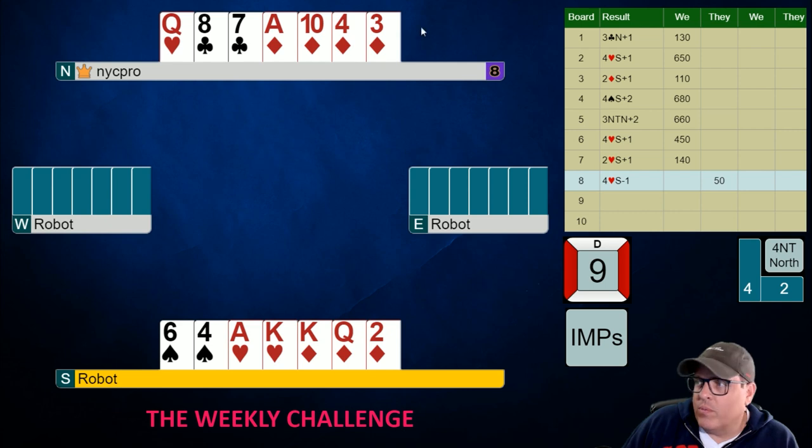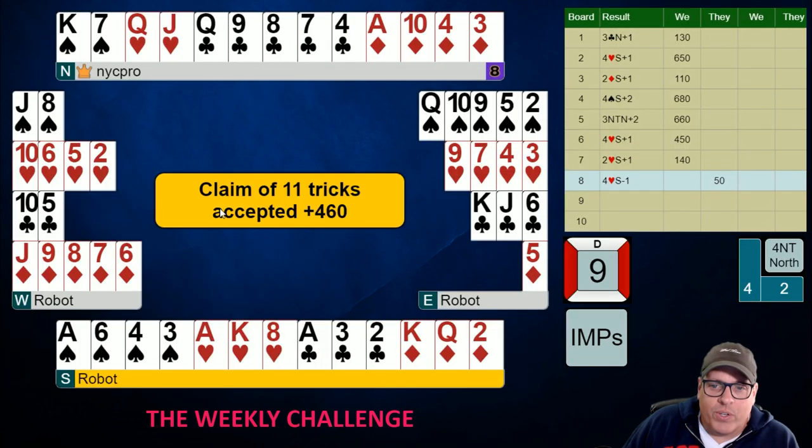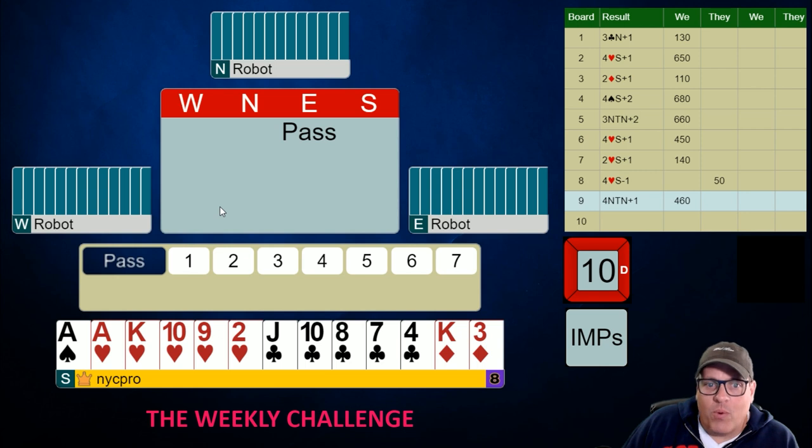We have all the rest, which means we bid efficiently. Four no trump — we made one over trick. We'll take that plus 460 and move on to the ultimate board of our challenge.